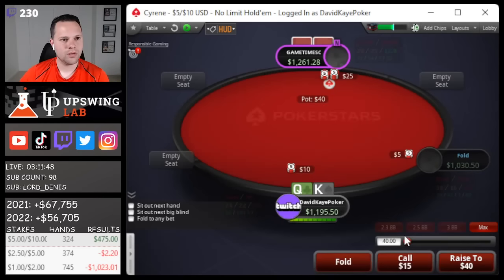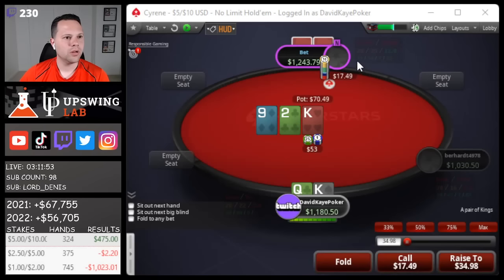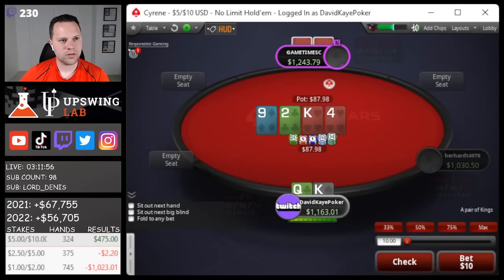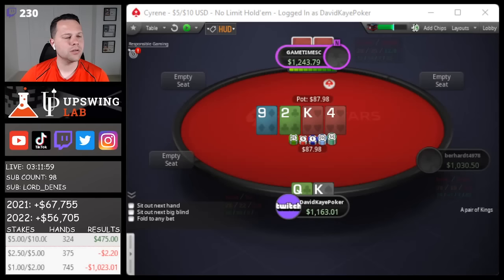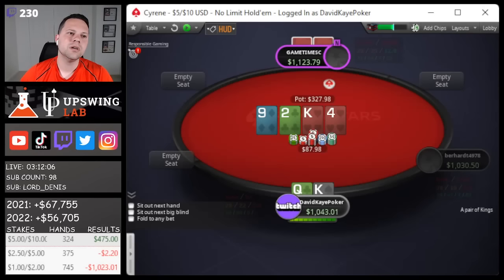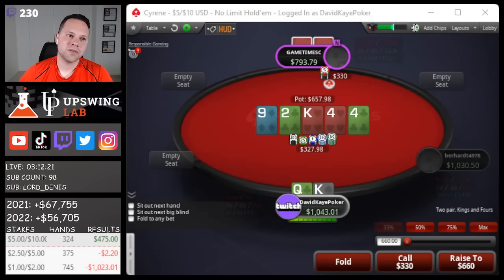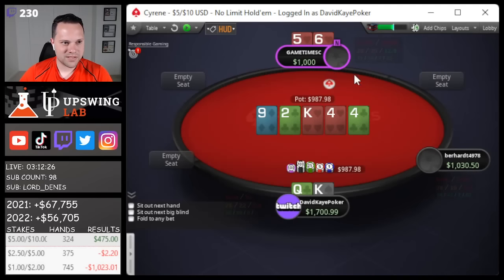Button open, defend king-queen. Could do some three-betting - we flop top pair king-nine-two. They bet out small, just going to call. Four on the turn - check. They overbet - interesting, going to call here. There are a lot of draws they can still have, heart draws and gutters. Four river seems like a very good river in theory. I don't really think we can fold, but if he goes massive we do have to worry if he's bluffing enough. We block some missed gutters but not missed hearts - first pot, not loving it, but this has to be a call. He missed the five-six hearts - had the flush draw and the gutter. Fortunately we're good.